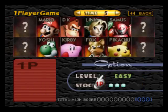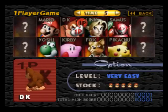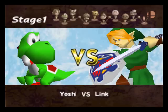For now we're gonna go with very easy, but don't worry — with each character I'll just adjust the difficulty, maybe up to normal or maybe even hard. Let me start with Yoshi. I don't wanna be red... I'd rather be green. Alright, let's go.